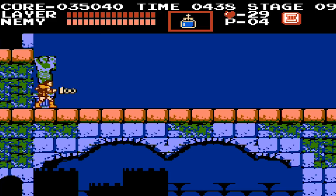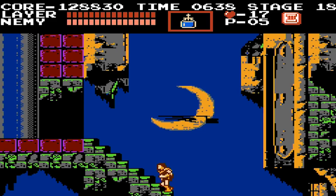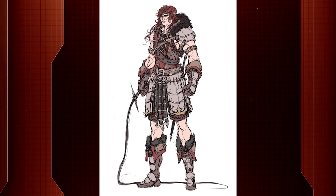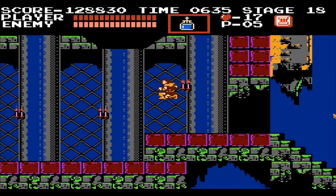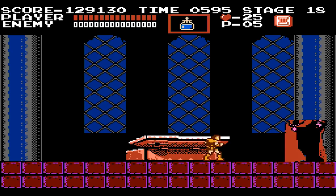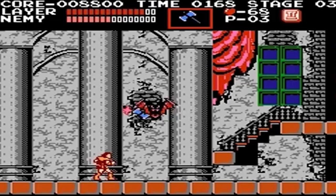Castlevania, released by Konami in 1986, was one of the first of its kind as a gothic-style fantasy platformer that requires you to go through levels that gradually intensified in difficulty. You took on the role of Simon Belmont, a descendant of the Belmont clan — a family of vampire hunters that easily put Buffy the Vampire Slayer to shame. Belmont had to travel to Dracula's demonic castle in Castlevania, where he would battle horrific creatures to eventually destroy both Dracula and the castle. His main weapon was a whip called Vampire Killer.